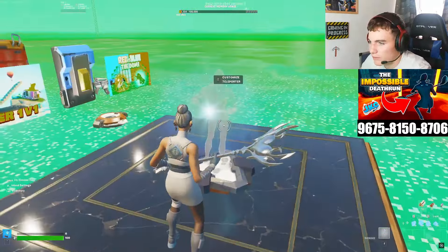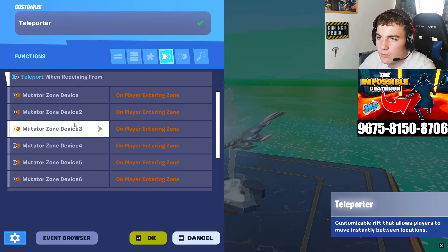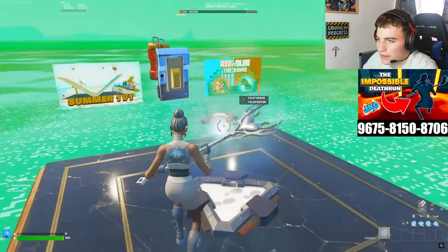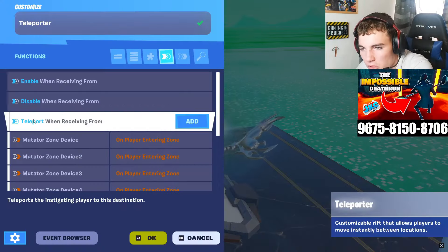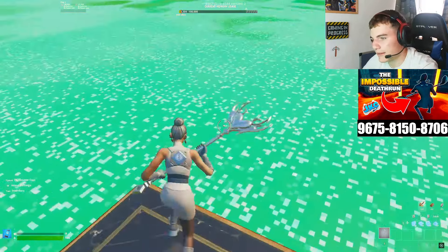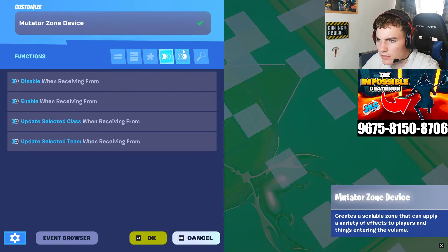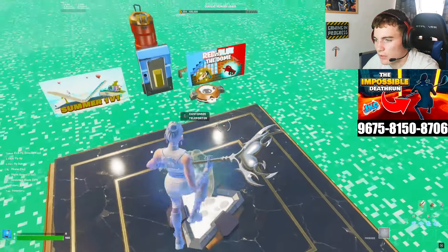So how do we connect these two up? Go on your rift, and in the functions tab — it's the second last one — you'll see mutator devices listed. I've got a wall, ceiling, and multiple walls, all of which are mutator devices all connected up to this rift. Under the options for mutator zone device one, you can see: teleport when receiving from mutator zone device on player entering zone. This means when a player enters the zone, they instantly teleport to the rift. If you set up the setting on the teleporter, it also sets up on the mutator zone device automatically — on player entering zone, send events to teleporter to teleport. You don't have to set up the second one, but I would check it just in case.